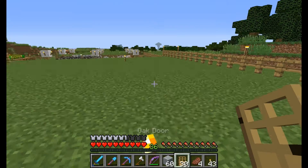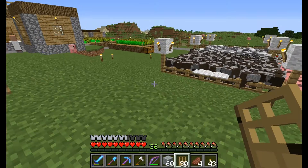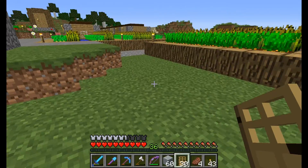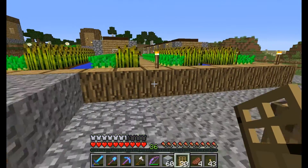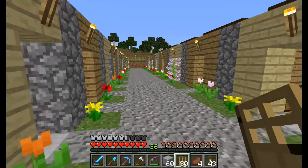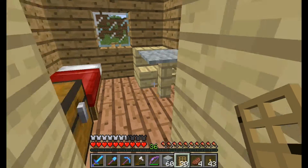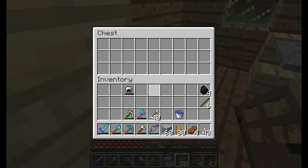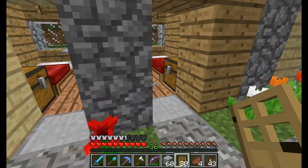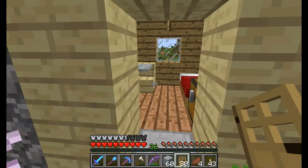So what I've done off camera is I've gone down over here and expanded the village a little bit. I did a little bit of row housing, prettied it up — you can't just do it and make it look ugly. I've got beds and chests, though there's nothing in the chests. I've got a table in each one. Some of them are only two blocks wide — didn't want to waste a lot of space. Some of them are three blocks wide.